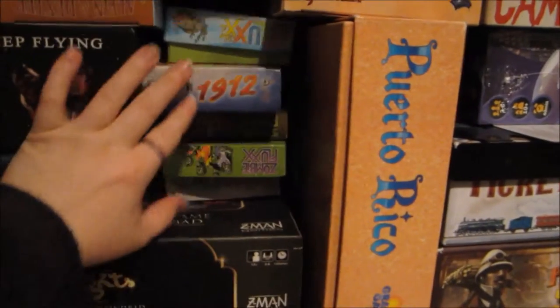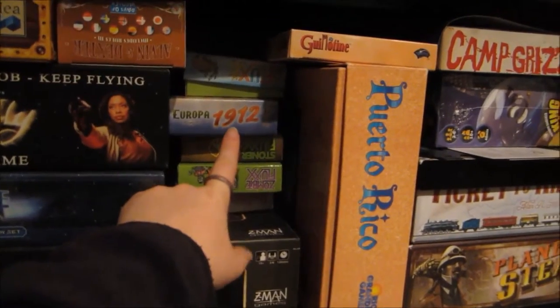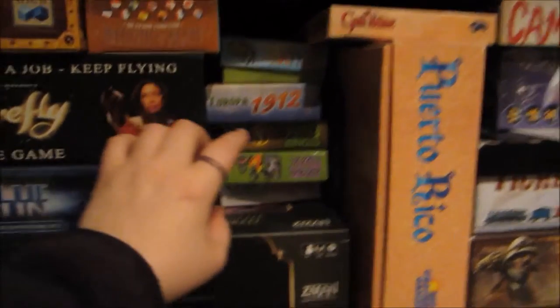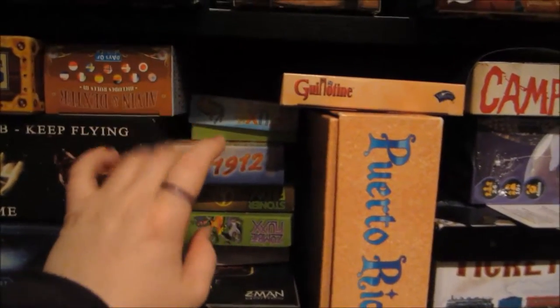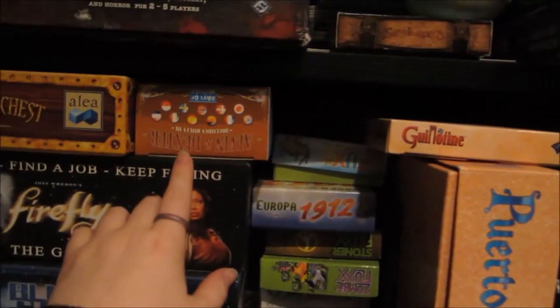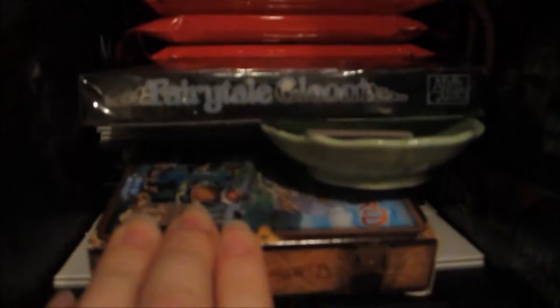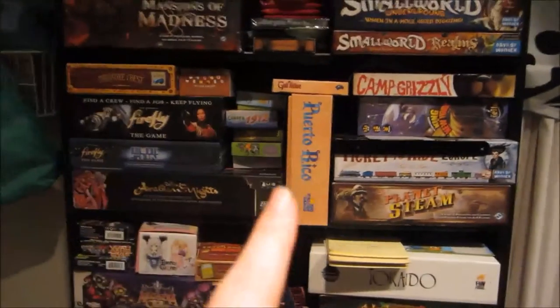Right here we have a bunch of Fluxes — we've got Christmas, a holiday pack, Zombie Flux, Eco Flux, we have a million of them, I don't even know where the rest are. Then this is a Europa 1912 expansion for Ticket to Ride, and then Elvin and Dexter, a little expansion with little monsters in it. Also this is a Small World expansion — it's Tales and Legends.